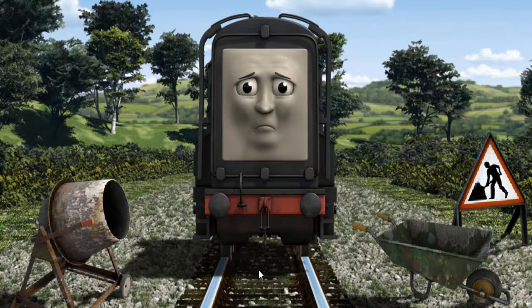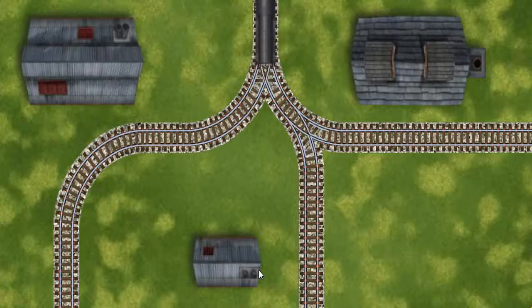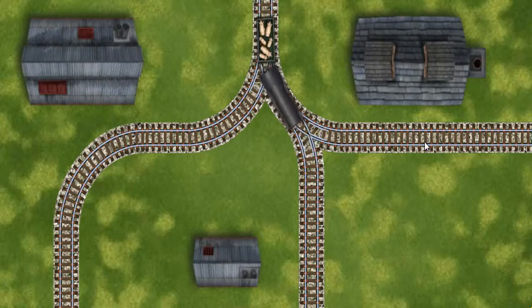Suddenly, Diesel had to stop because of track repairs. He would have to go another way. Help Diesel find the track that goes nearest to the smallest building.